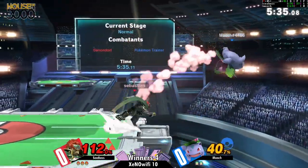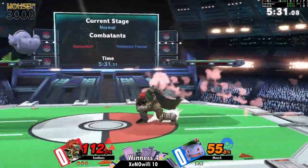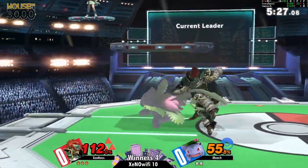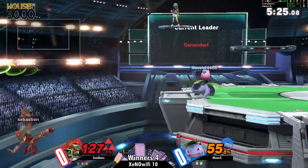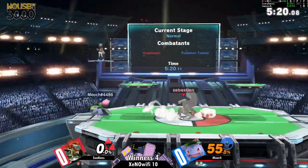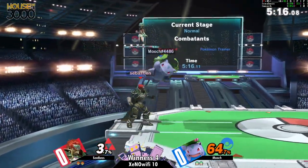Mooch definitely seeing that Squirtle probably wasn't gonna do the job there, so he's now relying on Ivysaur and Charizard really for the late part of the stock. Very good camp from Mooch — you're allowed to go super low against Ganondorf if only he doesn't up-B. He wasn't expecting it so he got the kill.